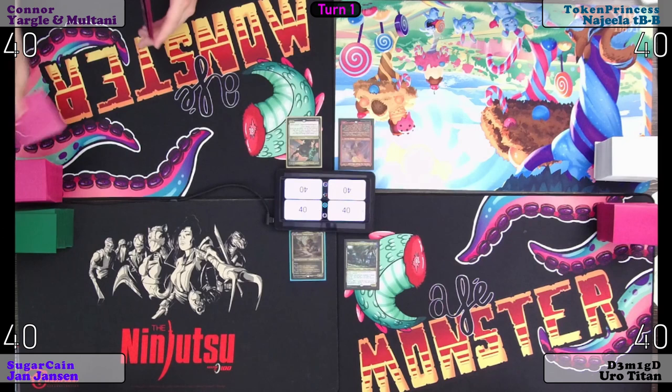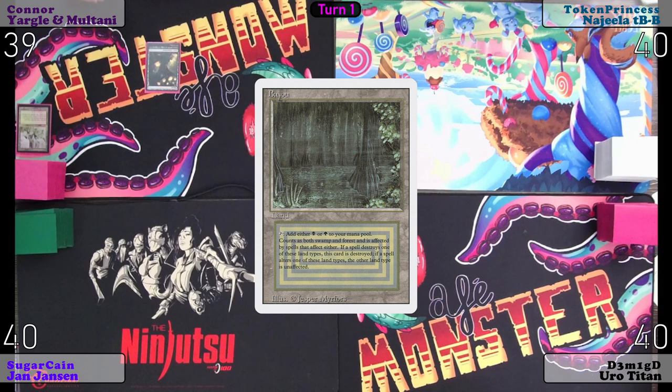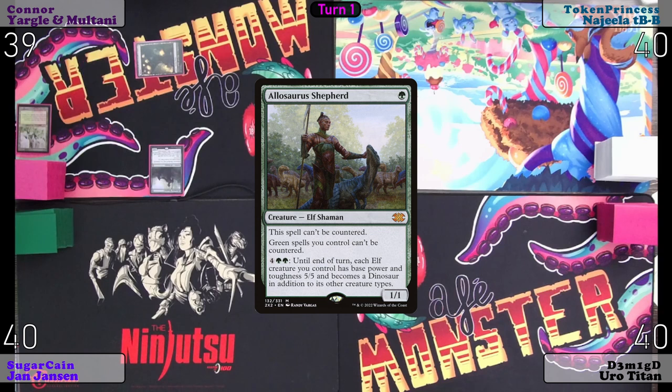Starting us off. Draw a card. I'll play Wooded Foothills. I will sack said Wooded Foothills for Bayou. Tap said Bayou for an Alsur Shepherd. Pass the turn.